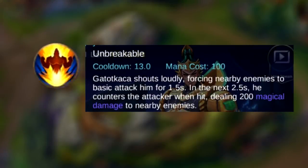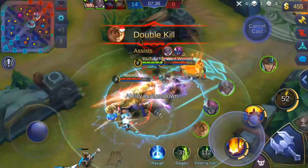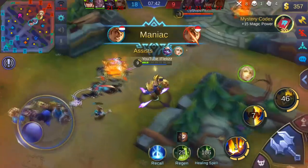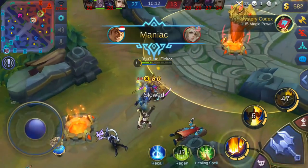The second ability is called Unbreakable — this is the bread and butter of this hero. Gato Gacha shouts loudly, forcing nearby enemies to basic attack him for one and a half seconds. The next two and a half seconds he counters the attacker when hit, dealing 200 magical damage to nearby enemies. This makes you very strong against marksmen because they attack fast and receive a lot of damage. Also, during the taunt you cannot be stunned.